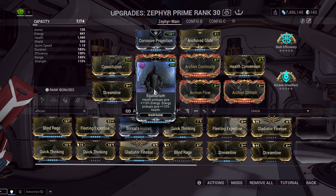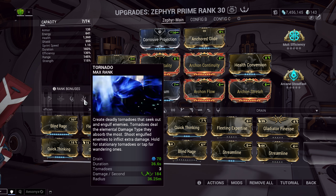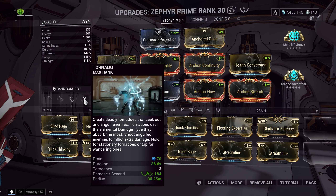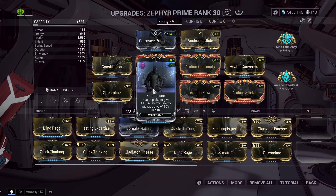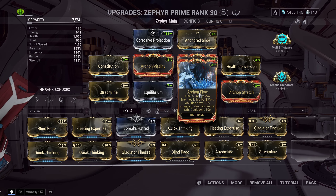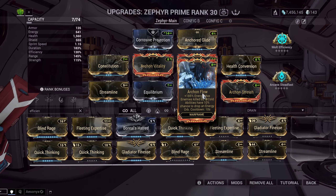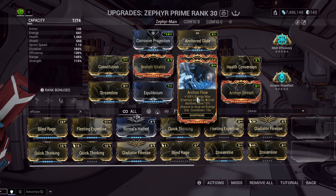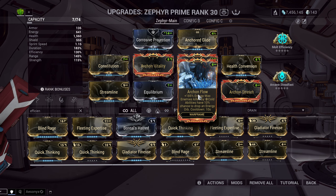Equilibrium is next — it turns health pickups into energy and energy pickups into health. Zephyr is an energy monster, and the way we play her — casting tornado constantly and very aggressively — she is really going to be burning through energy. Equilibrium helps a lot with that. Archon flow gives us a larger energy pool of 641. The archon effect has a very minuscule chance to trigger, but it's there.